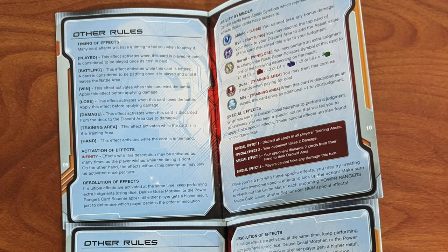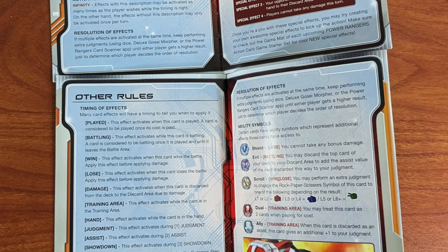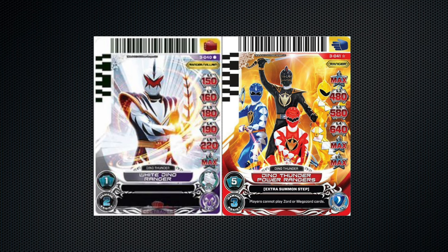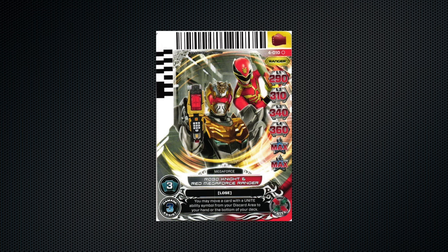As for the rules in version 2, the game manuals are mostly identical besides a couple of graphic changes up until the timing of FX page, which introduces the additional Judgment, Assist, Showdown, Summon Step, and Extra Summon Step effects. There were also new types of cards in Series 3, with the new ranger/villain cards and team cards. Series 4 introduced the remaining seasons to the game, as well as some slight rule changes explained on the promo pamphlet included in the back of each booster pack. These additions were the new ability symbol Unite, and the Enhancement ability. This series also added brand new Dual Ranger cards, which didn't really change the mechanics but allowed for more diverse card art.